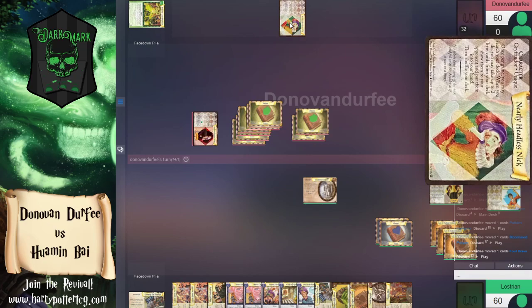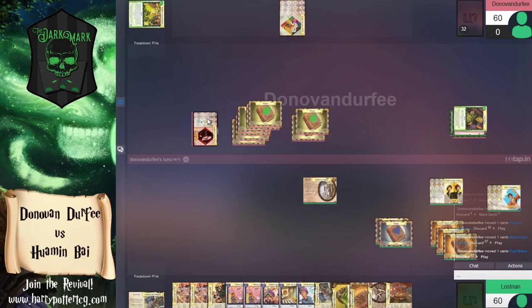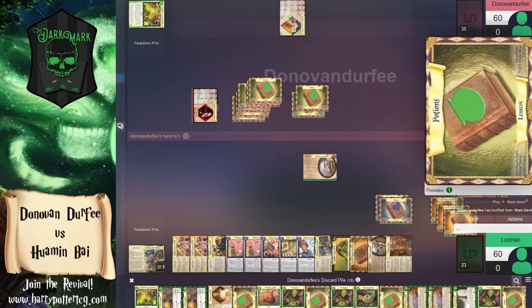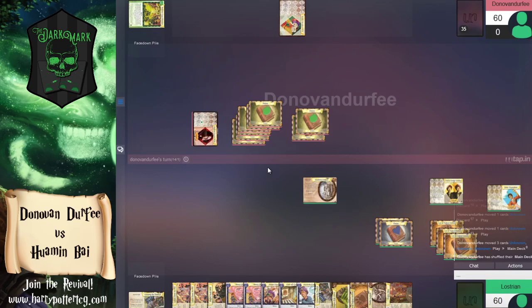It looks like we're going to use Snape to heal cards back into the deck — it looks like we only healed three of them. There are definitely cards in the discard pile we could stand to see back in the deck. Your deck is literally your hit points — I would have put the full seven cards back in the deck. It's one or the other: either put all seven back in, or don't use Snape yet.